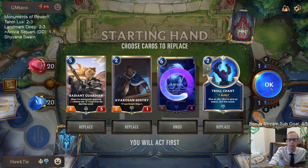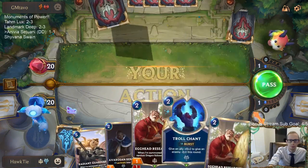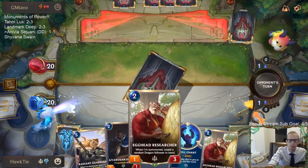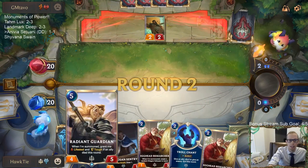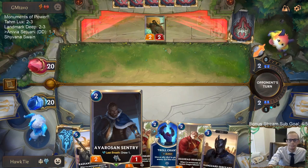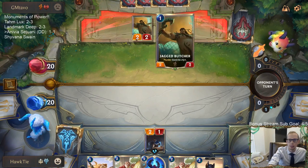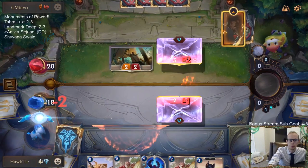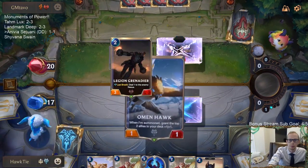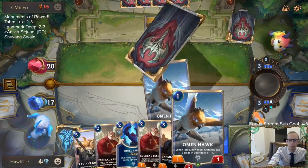We're getting Radiant Guardian in here - we need Radiant Guardian. I like having all these Egghead Researchers just give us a good amount of bodies to die for our Radiant Guardian. We'll lead with the Sentry where Sentry can trade with these - look out for Reavers. That's a good draw, I like where our hand is.